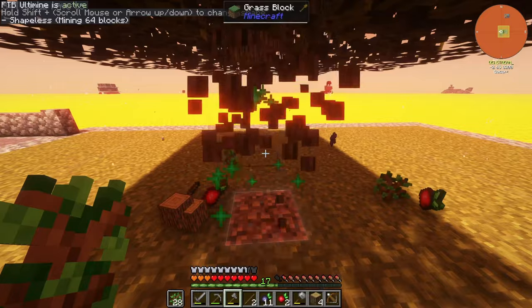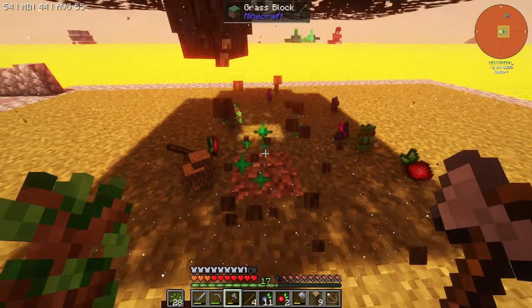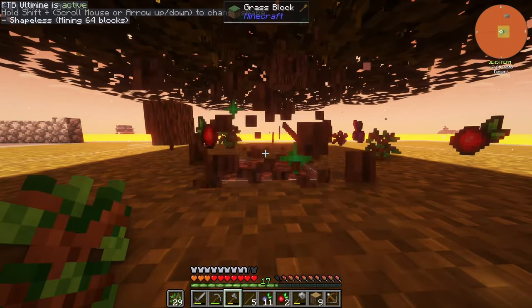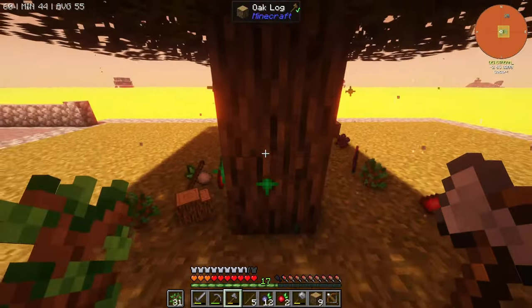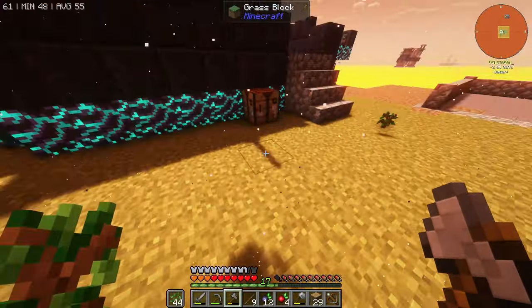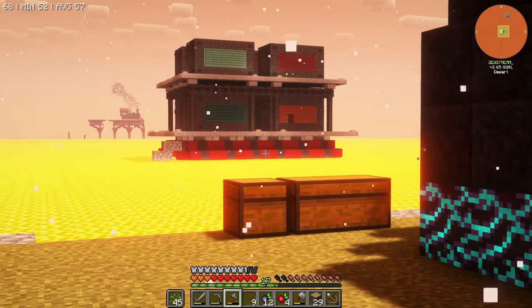Step one is get us some building materials. We'll start off with just wood. Did we end up making a chisel, or did we decide to use our iron on something else? It's definitely a tempting upgrade. Should I just get a magnet? A magnet would help when I'm looting these little outposts and stuff — we can obviously pick up the things that are dropped.